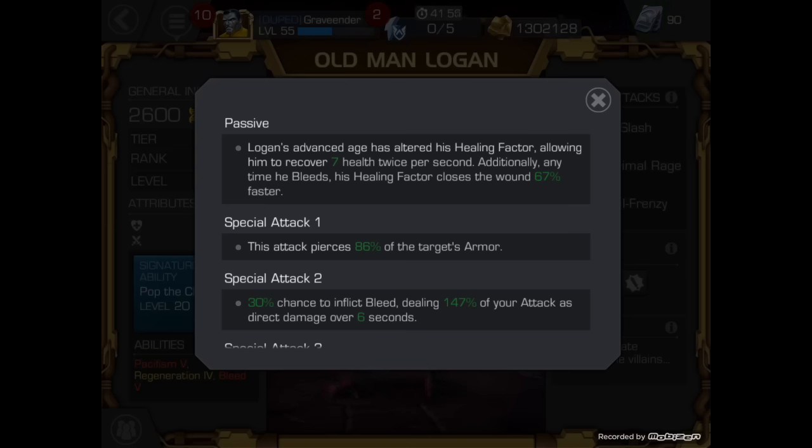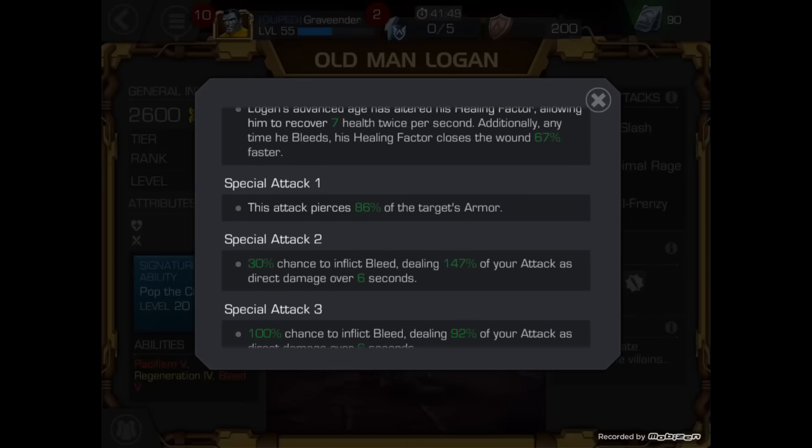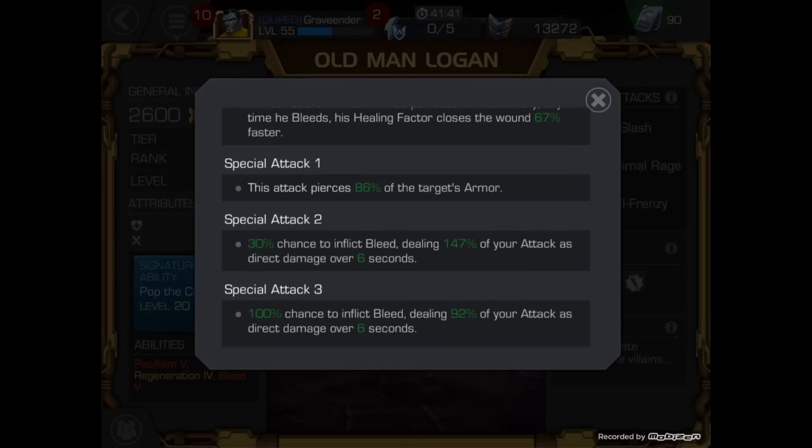You're essentially getting 20 health per second, which helps out a lot especially if a fight lasts a long time. Additionally, anytime he bleeds, his healing factor closes the wound 67% faster. So anytime he does bleed, he closes it faster — that's less damage he has to take.